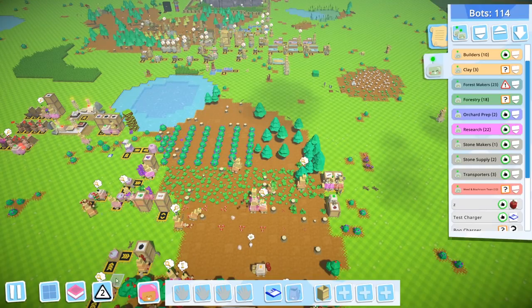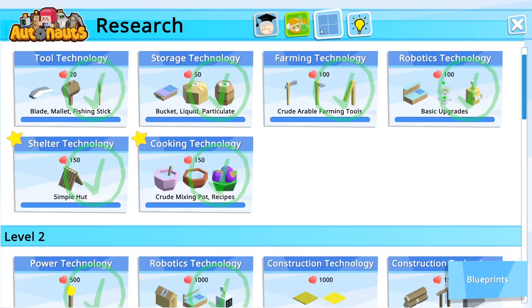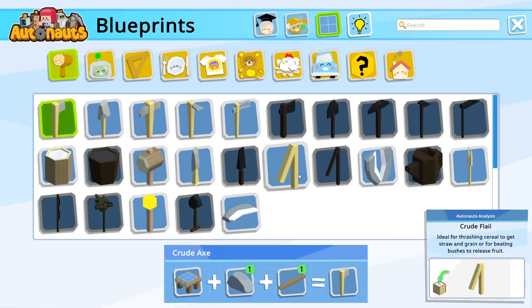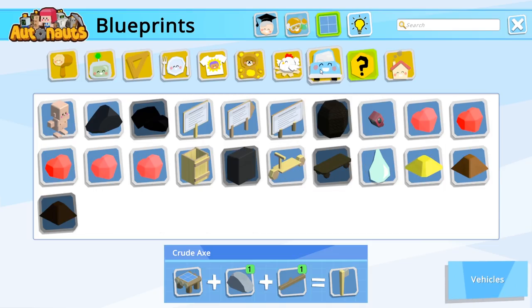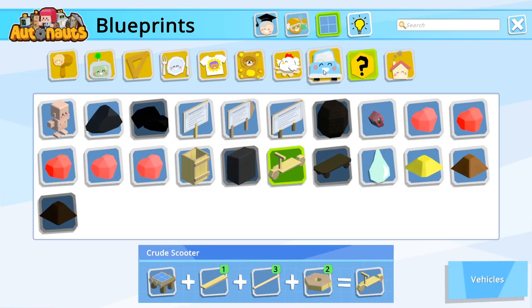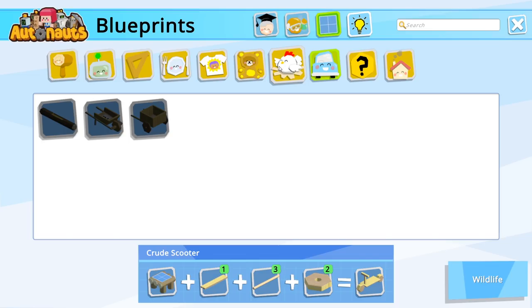Let's go and see the Autonautopedia. A few people have said flails for the bushes, and I haven't switched to those because it's a pain to switch. Maybe when we reprogram bots. I was thinking about a scooter — I don't know if we can make the wheel yet. We needed a special workbench to make that, so we have to check if that's available.